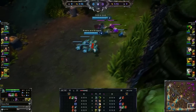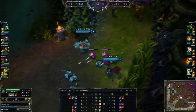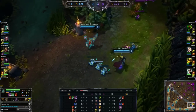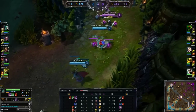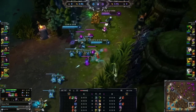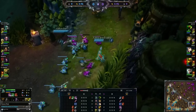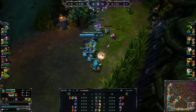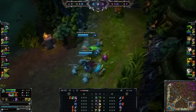Here we hit level 2 - this is where they have to back off. Now we have lane control because we hit level 2 faster. This matchup is pretty easy as long as we dodge hooks. Just give a few harass with Vayne - not much going on in laning phase.